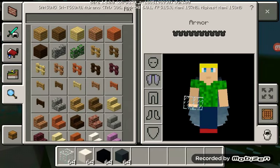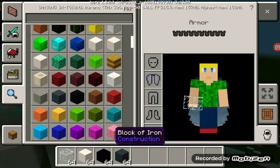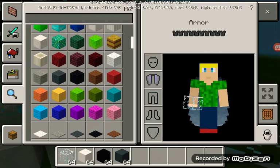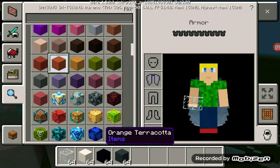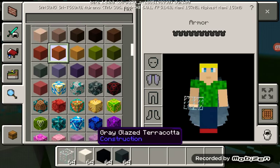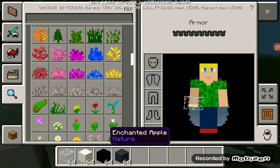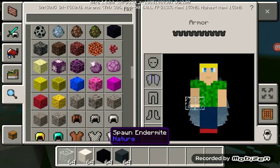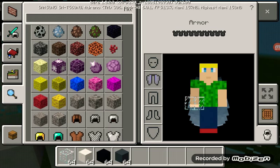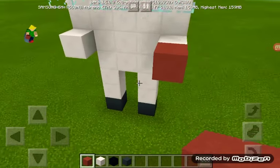If you want to decorate it, you can get some orange wool to make it look martian — like if it was the first person to visit Mars. The block you use for that martian look is red terracotta. There you go, you've got your very own mini me.